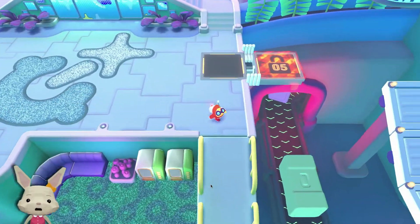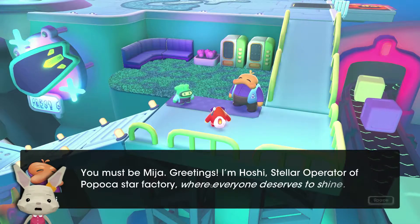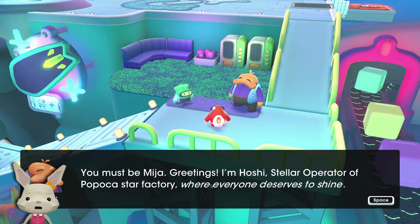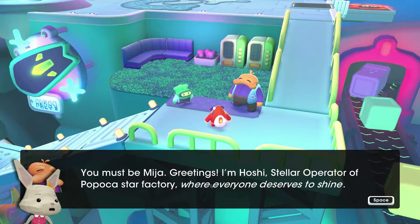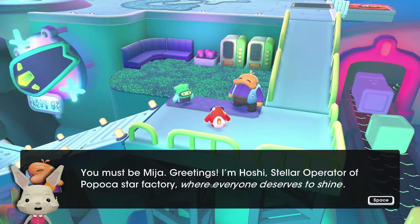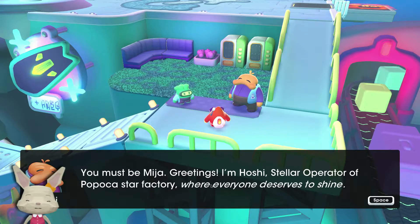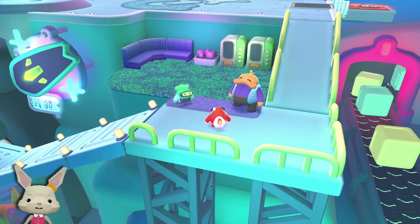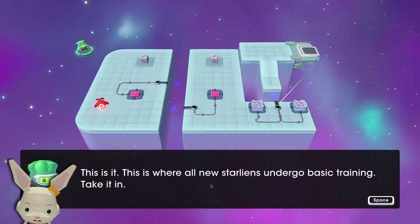So what can we do right now? Okay, this will probably give me an introduction. Oh, you must be Mia. Greetings, I'm Hoshi. You look like Hoshi. Stellar operator of Popocaster Factory, where everyone deserves a shine. Really. Welcome to your first day. Yeah, we have some earthquakes and stuff, but never mind. It's just another routine lodge.